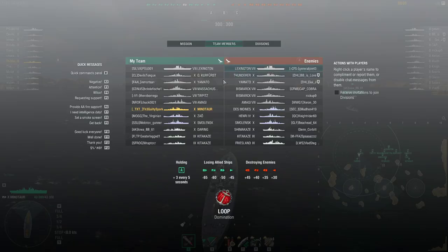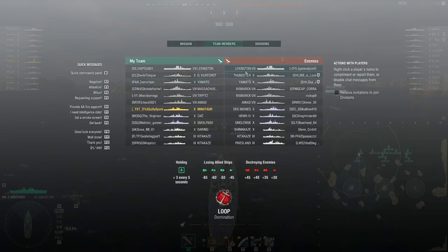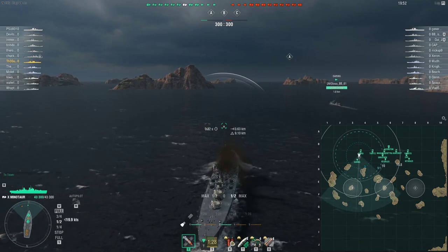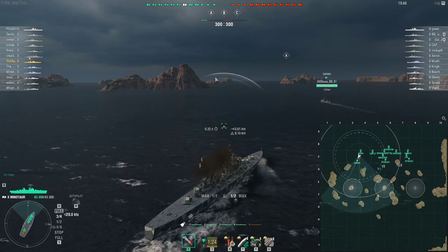We're on the map Loop and the mode is Domination. We're in a tier 8-10 game, so we are top tier of course as a tier 10. There's a carrier on either side, but it's only a tier 8, so hopefully I can bring my semi-formidable AA to bear, spawning just above A cap.